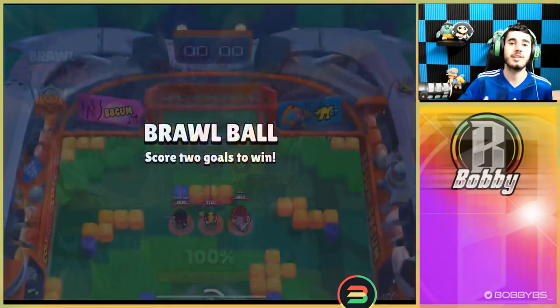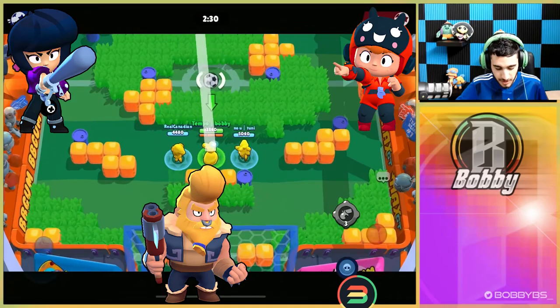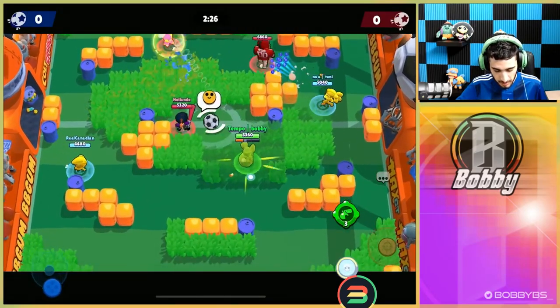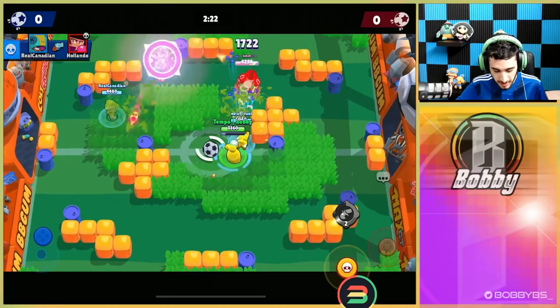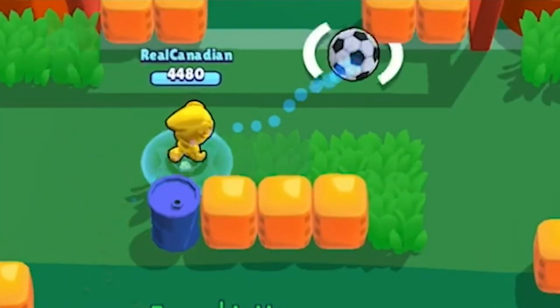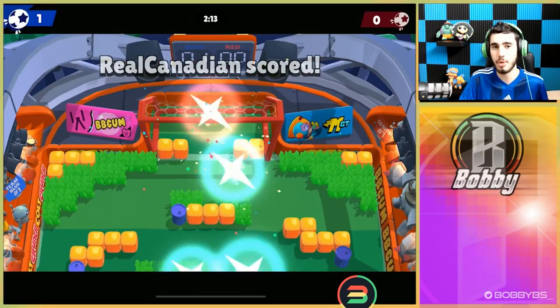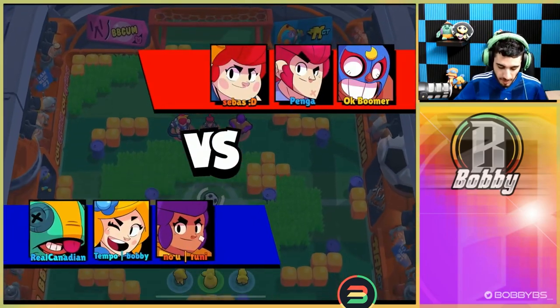Brawl Ball is probably gonna be our best shot at winning because we have Shelly and Piper isn't bad here. Let's hop into the next game. We're going up against Bull, B, and B — again we got super lucky that our Shelly is going to counter them. These guys are spinning... this guy's just gonna stand there and give me a smiley face. We'll just fast-forward — RC just missed a wide open net. That game doesn't count.